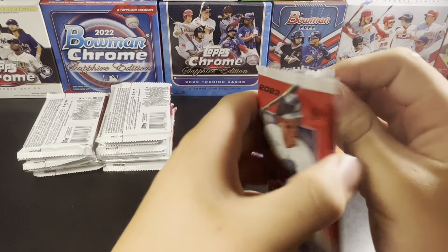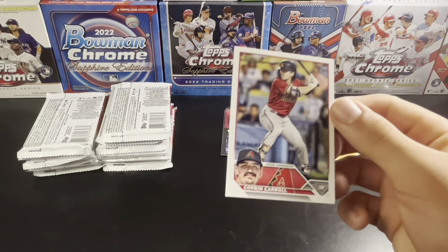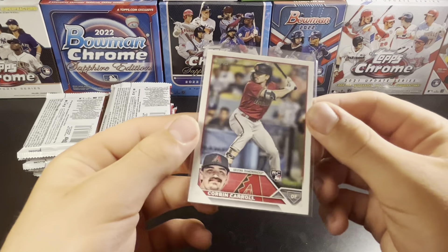Juan Soto, National League All-Star. And there we go — the rookie you are chasing out of here. Corbin Carroll, doing great things with the Diamondbacks.